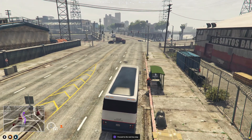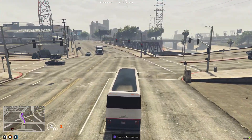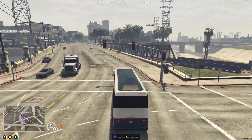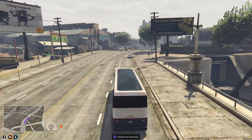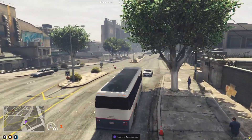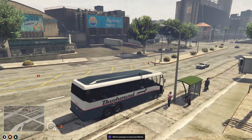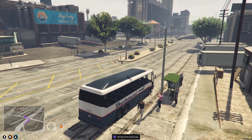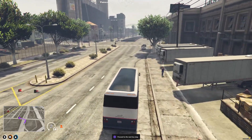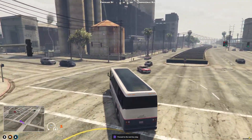We're going to lose one there because there's no one at this bus stop. So we should be coming to the end of this route shortly. We're going to pick up and let go of our passengers here. We're not picking anyone up — that's fine. But this should now take us back to where we first started.